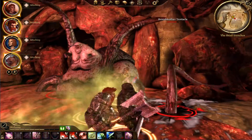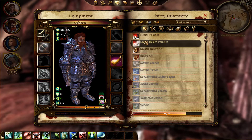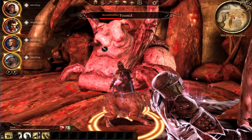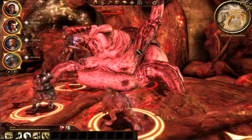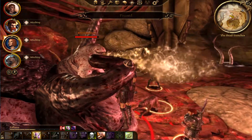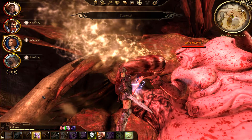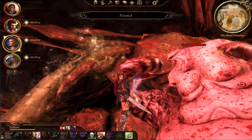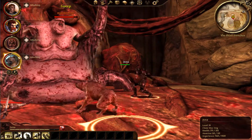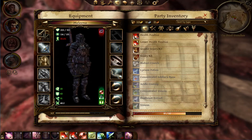I think we need to kill the tentacles first. Everyone take a health poultice. I should have taken some injury kits beforehand. Liliana, you're going to need a health poultice as well. Please kill it as fast as possible. She just vomits all over me — that is so gross. I think these tentacles respawn, right? We have to face more tentacles later on.